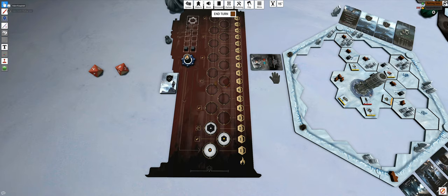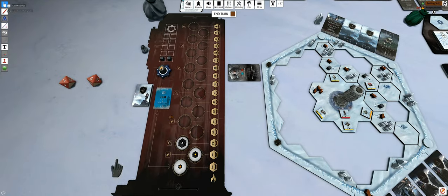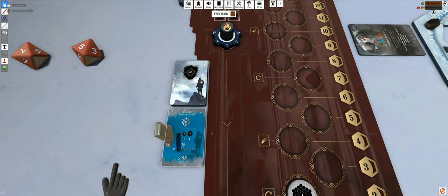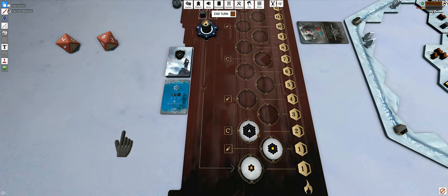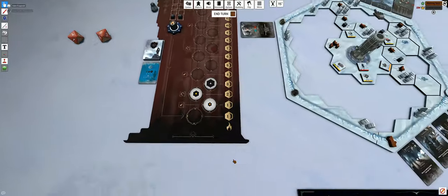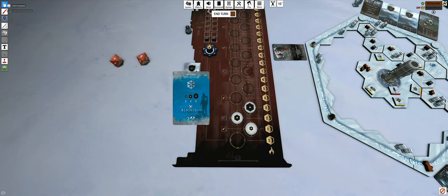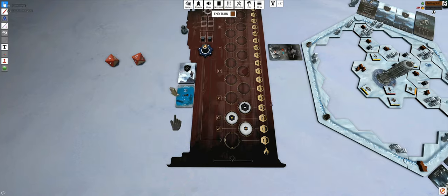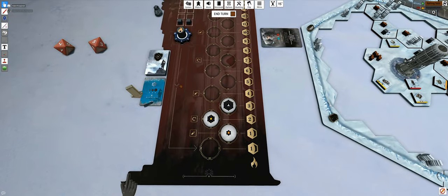Now the weather phase. The storm is not moving - that's good. But you have to move each of these tokens one space up. Then check how many hunter's huts you have on the board - I think you have one, so you get two food. I'll bump the food up to two.